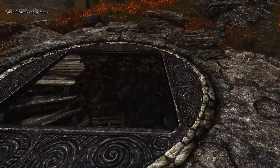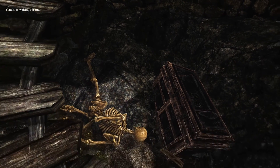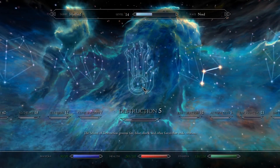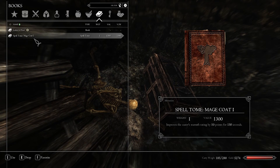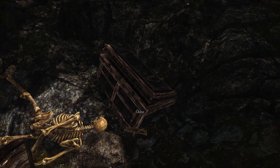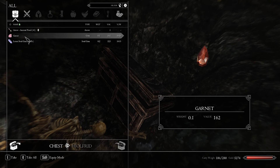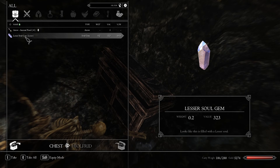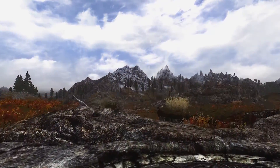There's a book down here — Mage Coat, huh? That sounds like an alteration spell. Let's check it out: Mage Coat, Alteration — improves the caster's warmth rating by 10. For 150 seconds, that's pretty good, but we don't really have much in the way of Alteration. Also Hypothetical Treachery — a one-act play by Anthil Morvir. Interesting. A lesser soul gem garnet, filled with a soul — that's pretty good. Not an amazing haul, but not terrible. Definitely worth the stop.